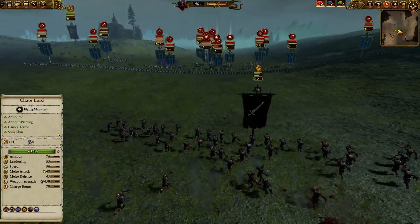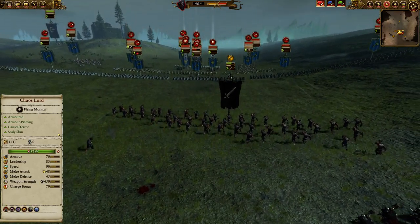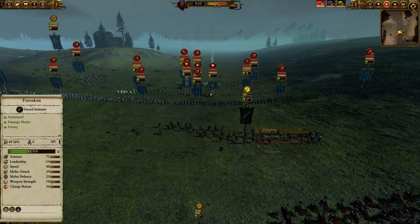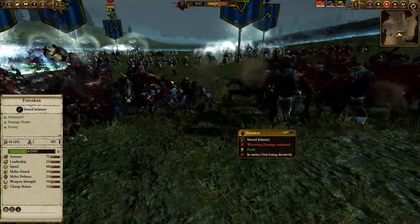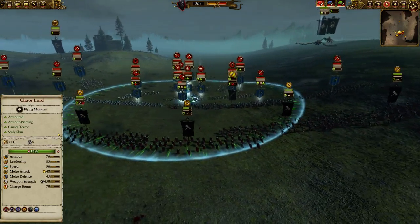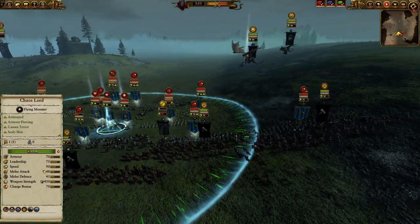I accidentally get my Forsaken out in front of my guys, which means they're going to get slaughtered. But if I'm going to get a unit slaughtered, I'd rather it be them than my great weapons. These guys are quick, but not good against missiles. They will get into the line and do some damage, taking the brunt of the enemy's movements. I'm waiting for the infantry to be completely engaged before I push in with either the Chariot or the flying units.